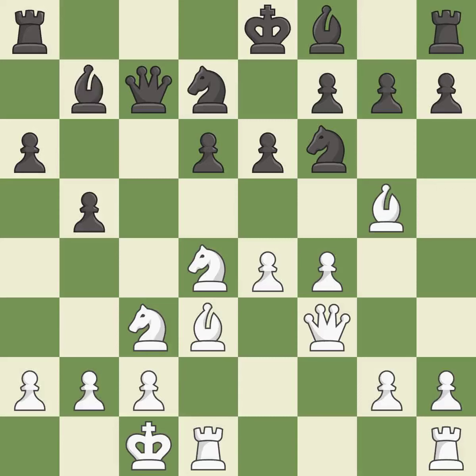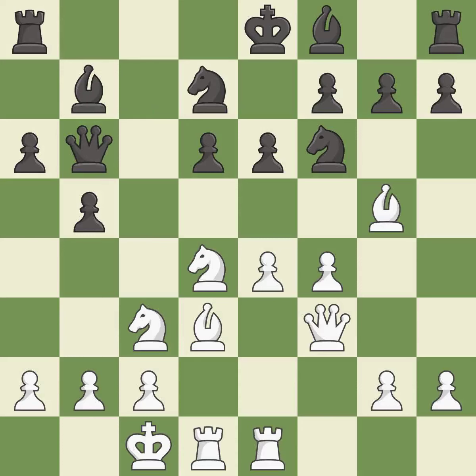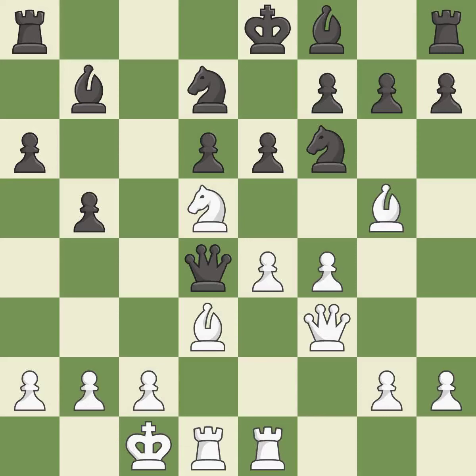This activates a bishop by developing it off of its starting square. This develops a rook off its starting square, getting it into the action. This wins a tempo by threatening a knight and forcing it to move away. This is the only good move — it is the last book move.